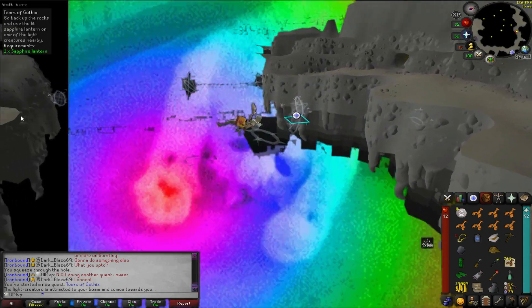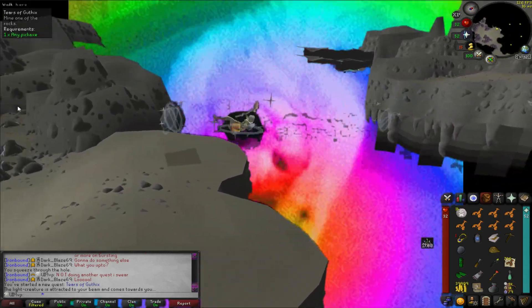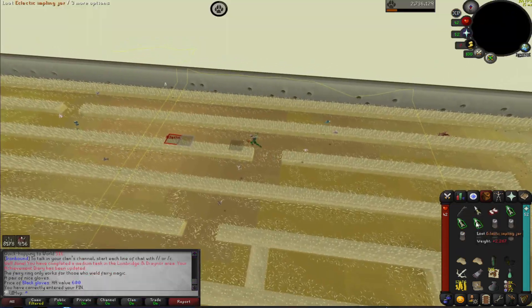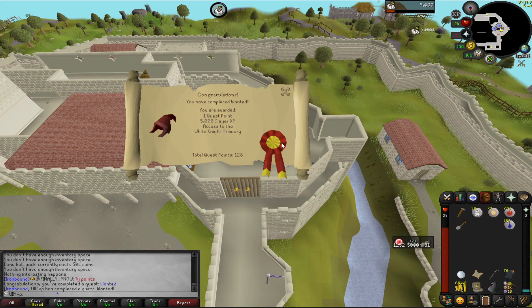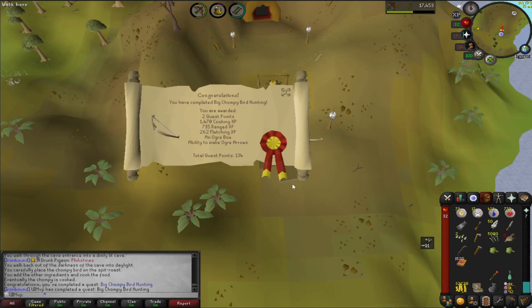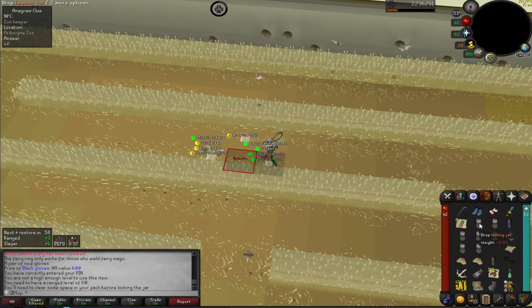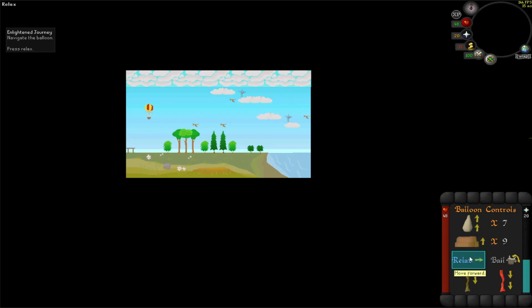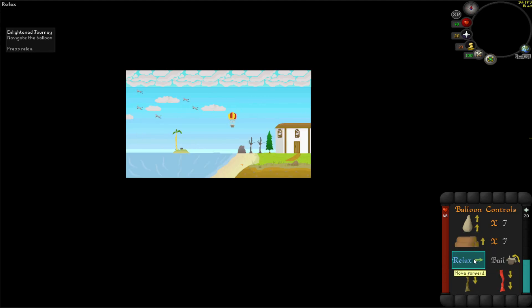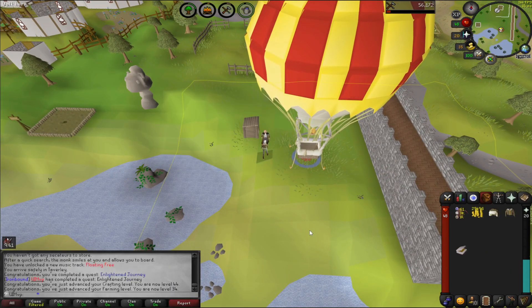We went on a trip to try our luck on getting a ranged upgrade — went on the first one. Then came over and finished off the Wanted quest for a nice little 5k Slayer XP. Like old chompy bird hunting. And here's that second range upgrade. We death piled again to complete Enlightened Journey on Entrana — annoying quest because you have to wait for the branches to grow and the willow tree. But here it is, finished off nice and easy.